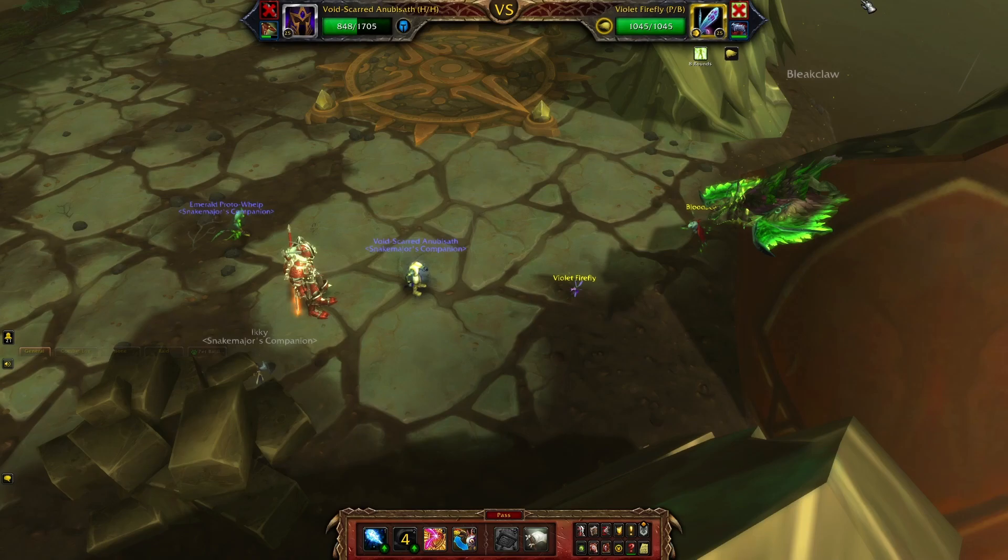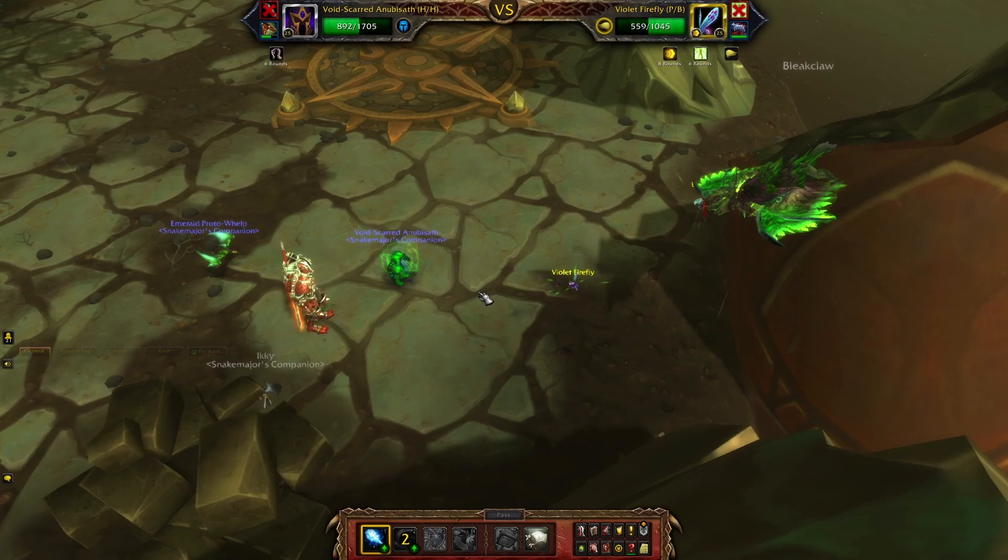Continue the fight with whatever pets you have. Since it's a Flyer, use Spirit Firebolt. That's the easy part.